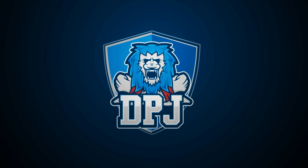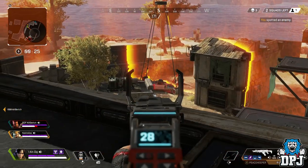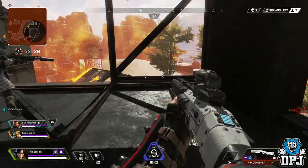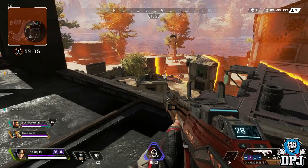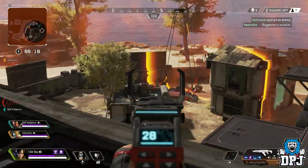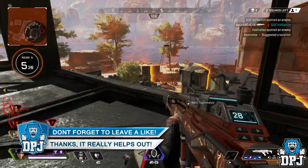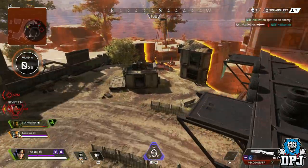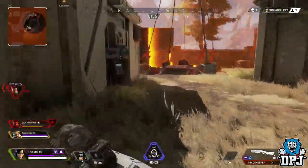Welcome back to the channel — I appreciate you being here today. I am back with another Apex Legends video and today we have an interesting one: Apex Legends character hitboxes and how they are majorly different to a point where you get a major advantage using some legends over others, and obviously a major disadvantage using other characters. If you enjoy the video, smash that like button, and if you are new here and enjoy daily Apex Legends videos, make sure you subscribe.